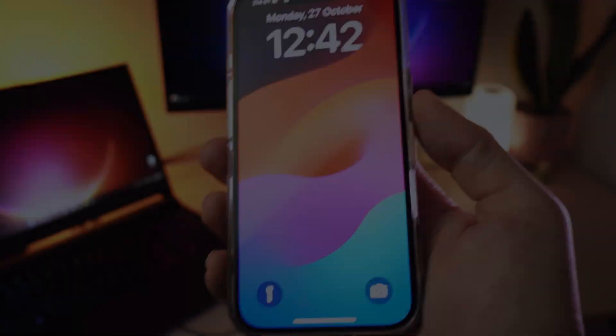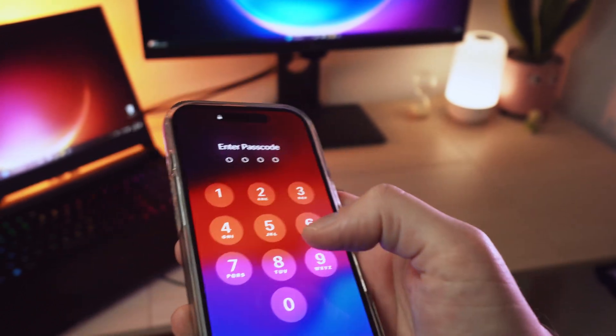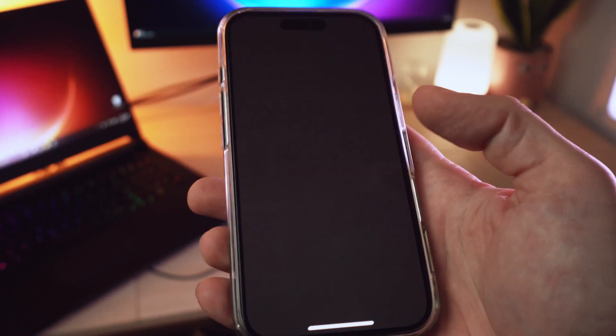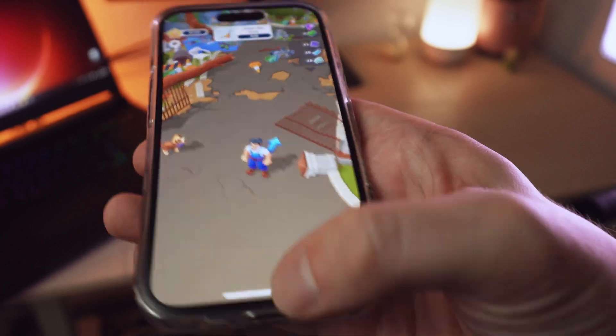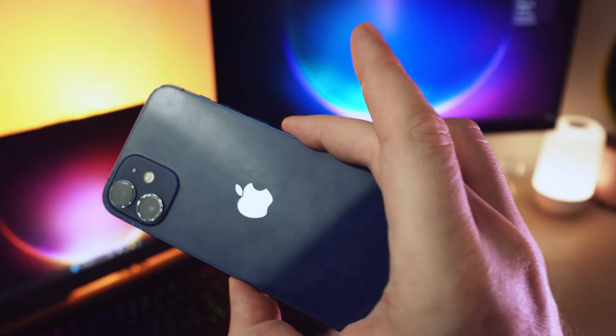Let's talk about my testing devices, because when you're making mobile games you need to test on actual hardware. This is my iPhone 16 with 256 gigabytes of storage in black. This is my main phone that I use for everything — calls, messages, social media — but also testing my iOS games. It's always good to test on the device you actually use daily because that's the real-world experience.